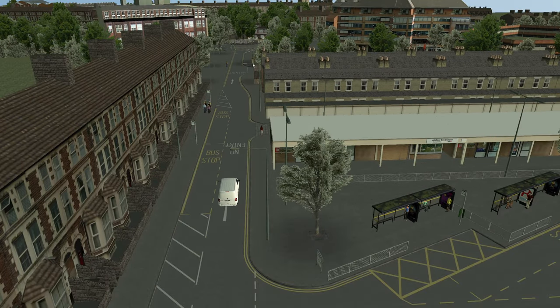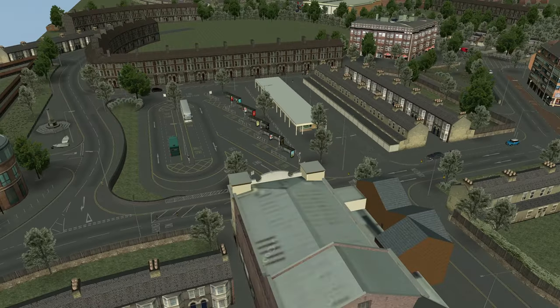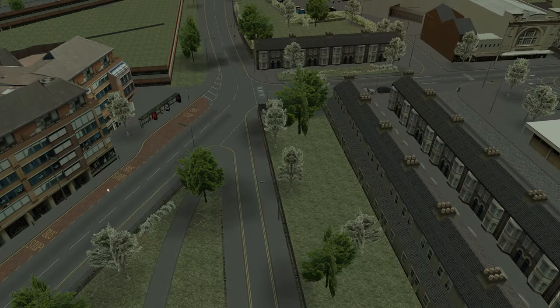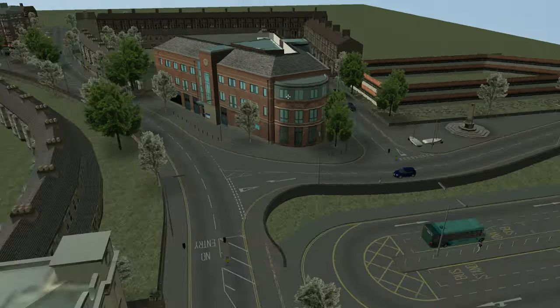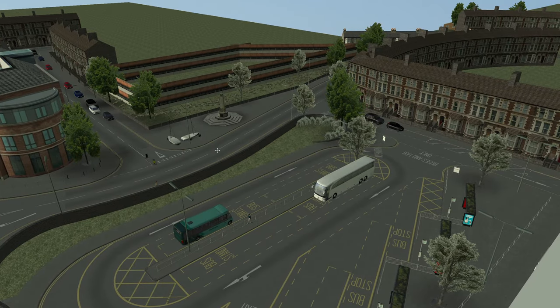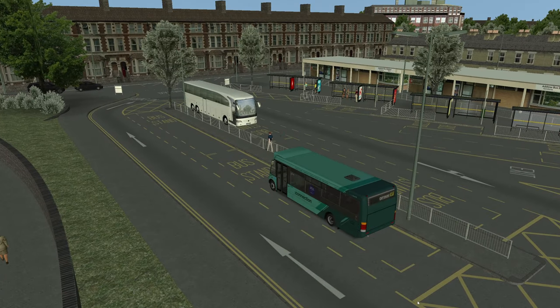Got a little bit of a town centre area here, a bit more there, nice little one-way system. It's looking absolutely fantastic. Some bus stands there for maybe bus routes that aren't going to be stopping in the bus station. Obviously this is still a beta so it's not finished - there's no lid on this building so to speak. But it has come on absolute leaps and bounds since we last saw it.